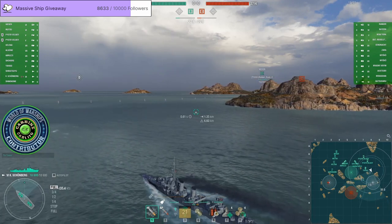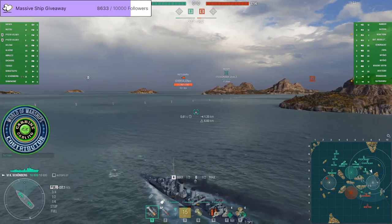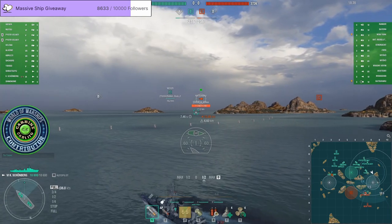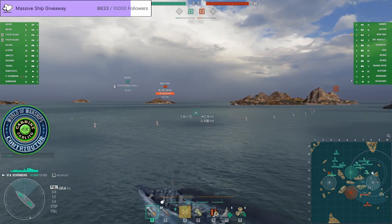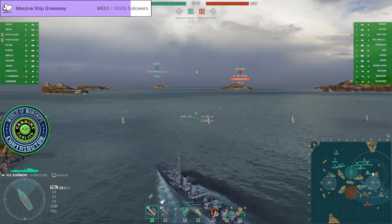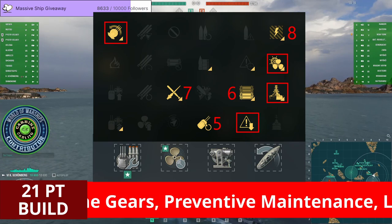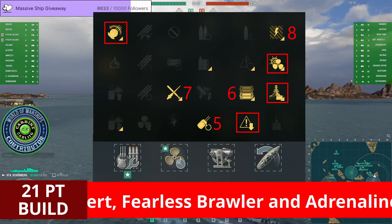When it comes to main battery performance, Schoenberg gets one kilometre extra in range out to 11.9 kilometres, with a little bit less high explosive damage but maintaining the same armour piercing. When it comes to torpedoes, the Carl von Schoenberg gets 500 metres less range at 7.5 kilometres compared to the Gede's 8 kilometres. Best concealment is identical at 6.6, and in terms of manoeuvrability the Carl von Schoenberg gets a slightly better rudder shift time of 3.2 seconds compared to the Gede's 4 seconds.